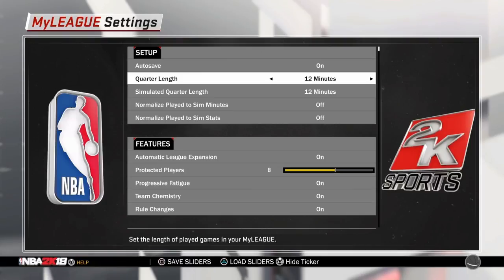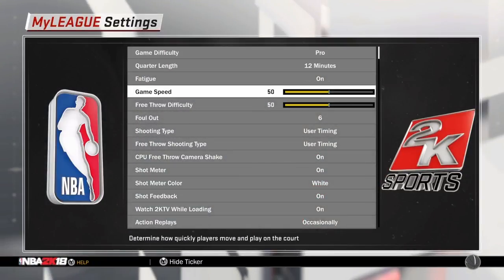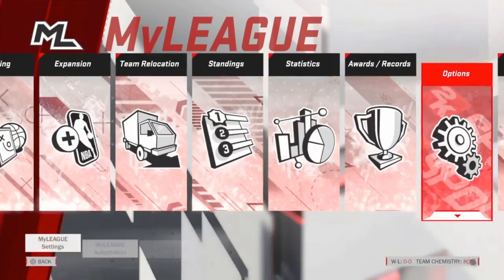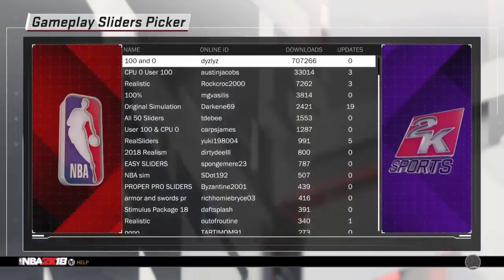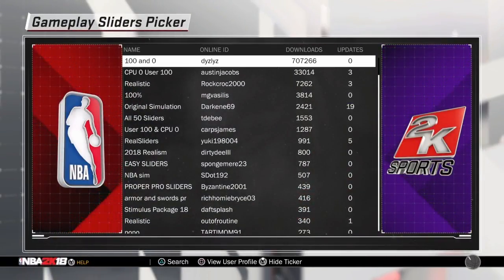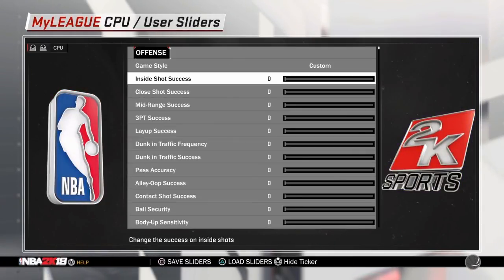Put the quarter length on 12 minutes. And then go to Settings, put the game speed to 100. Then you go to Computer Sliders and you press Triangle. You wanna click on this first one that says 0 and 100. That's gonna make it so you make every single shot and the computer misses everything. Then you wanna back out.